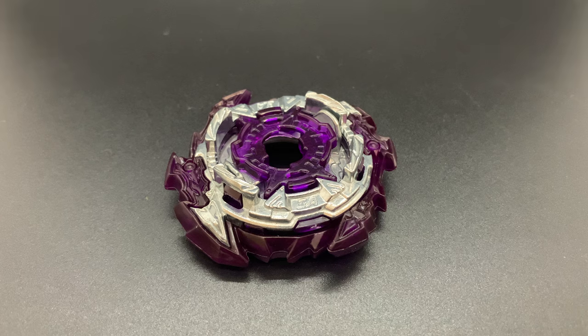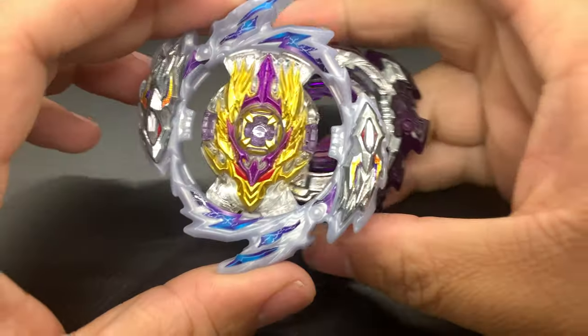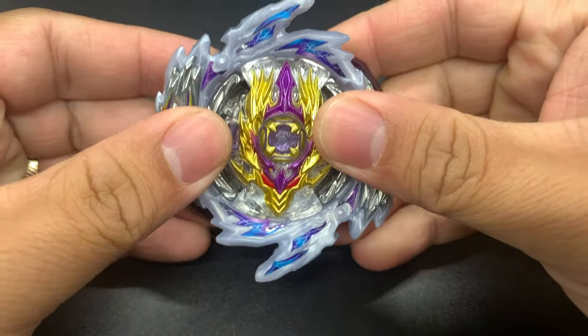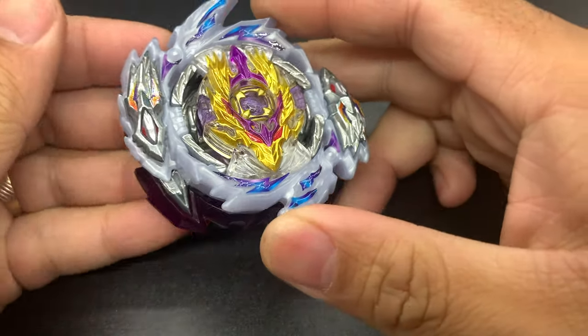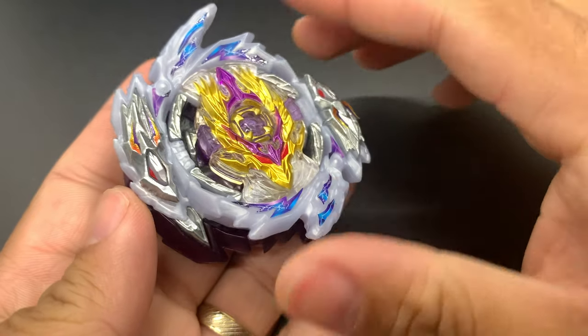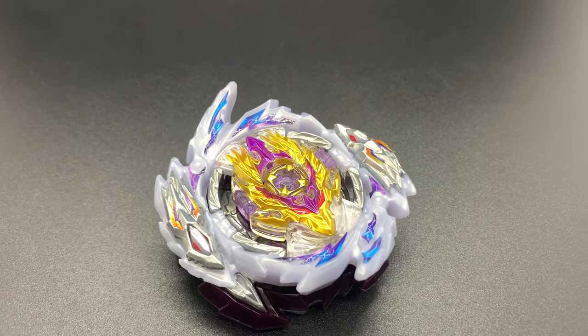It pairs really well with the 3A chassis, which, like the Rage Ring, is packed with metal insertions. The spear-like protrusions of the 3A chassis align well with the dragon head of the Rage Ring, focusing all weight in two specific piercing points. For an attack type, Rage Longinus is well balanced.